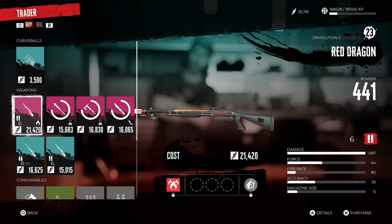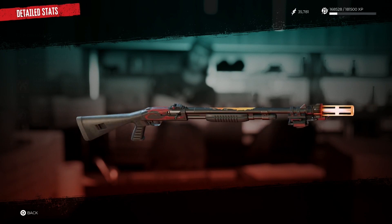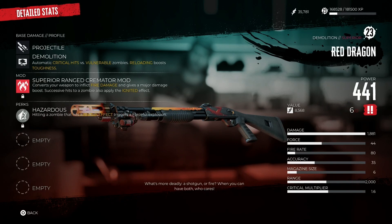If you buy it once, or maybe buy it early on, you can come back and buy this weapon once more at a higher level, which is really good because Doggy's inventory resets. This weapon comes with the Hazardous perk — hitting a zombie that has a status effect triggers a forceful explosion.